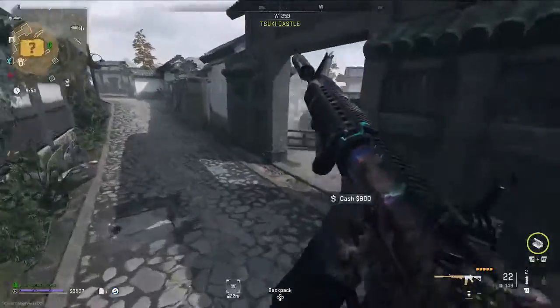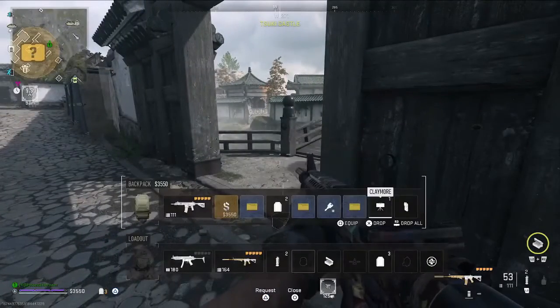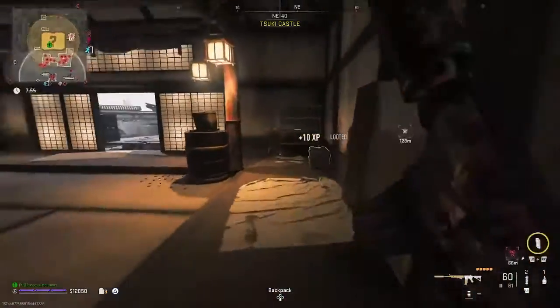This is cumulative, so that means you need to do all three without dying in between games. If I was to extract the one in Al Masra and then die in Building 21, I'd have to go back and extract the Al Masra one again. So we're going to start off with the bomb maker weapons case.